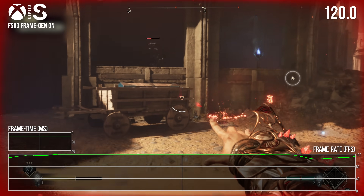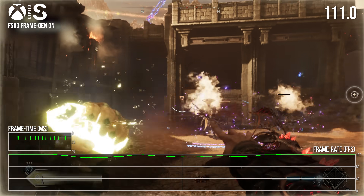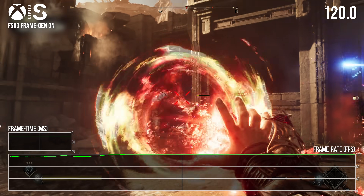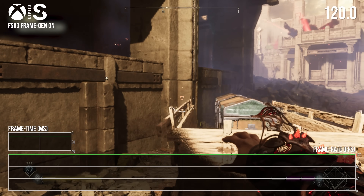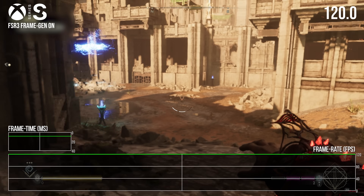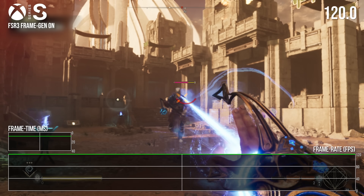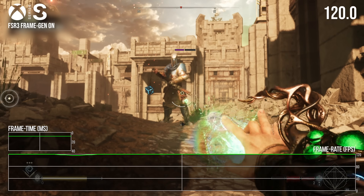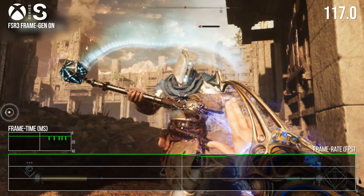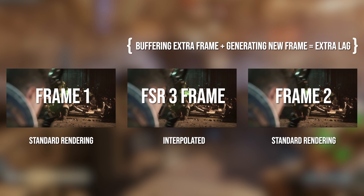When we introduced DLSS 3 frame generation, we talked about the positive impact to frame rate by describing 'performance increases,' but by the time we got to the RTX 4090 review, we decided not to use that term going forward. The GPU is performing all of these tasks, so strictly speaking 'performance' does fit. However, typically an increase in gaming performance is backed by a lowering of latency — the faster the game, the more responsive the experience. The opposite is true with frame generation, because the time taken to buffer an extra frame, along with the calculation time for the interpolated frame, has a negative impact on latency.